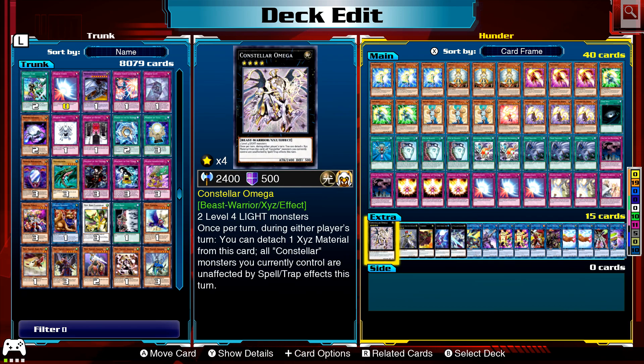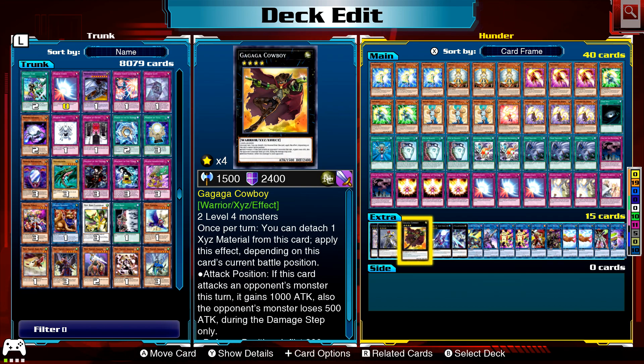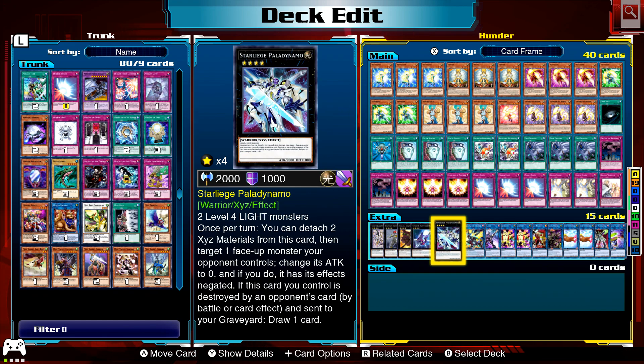Let's go to the extra deck. Got some rank fours here. Constellar Omega requires two level four light monsters, which is everything in this deck — he protects himself against spell and trap cards. Exciton Knight can just destroy everything if required. Cowboy for game. Stellarknight Delteros can get rid of a special summoned monster and protect itself. Paladynamo is also two level four light monsters — can negate a monster's effect and draws a card if it's destroyed.